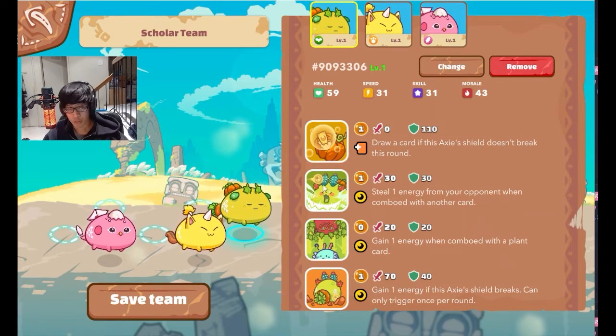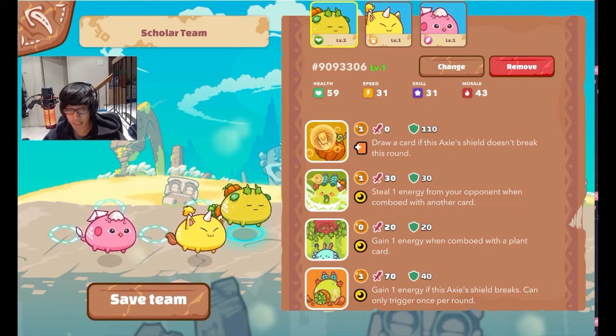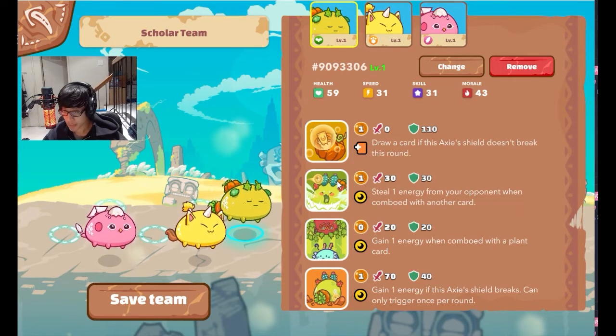The frontliner generally wants to be the tank of the team — something that can absorb hits, something that can put up some shields. Plants in Axie tend to have the highest HP stat comparative to Dusk's, so it makes for a great frontliner.